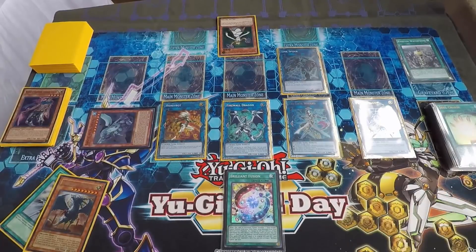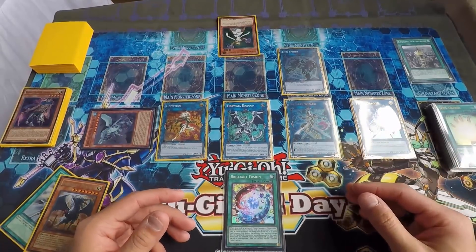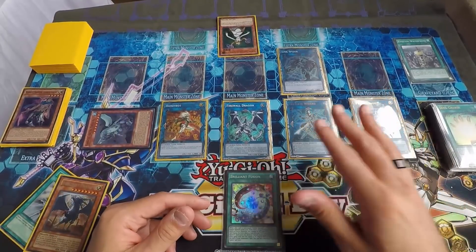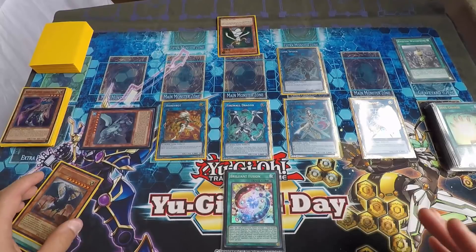The downside is you pretty much have to go second, and you need Maxi in hand — that's the catch. I just got lucky. This can easily be stopped by Ash Blossom or Ghost Reaper — he didn't have them. Throughout the game I told him if he had Ash or Ghost Reaper he'd win, and he said no, keep going. Honestly, with that hand, it took me at least eight minutes to figure out what I was doing.